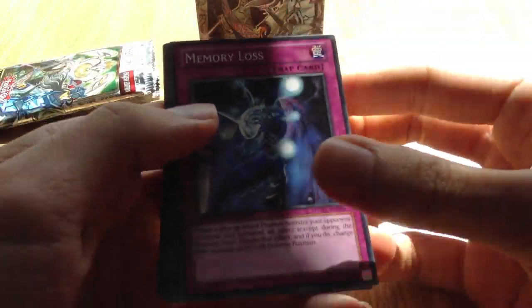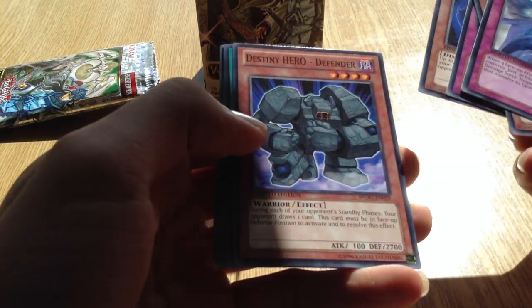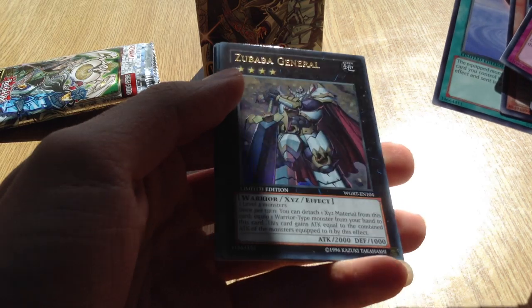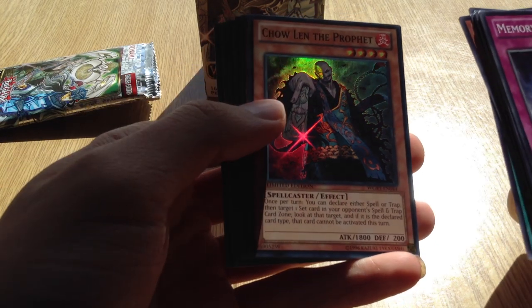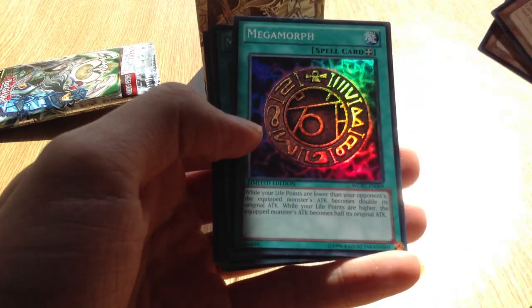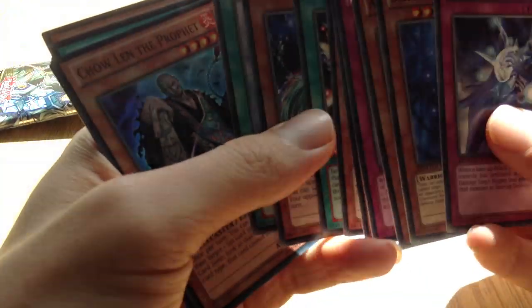So in the first pack we have Memory Loss, DDS Star Sparrow, AD Changer, Dimension Slice, Evil Swarm Salamandra, Destiny Hero Defender, Berserk Scales, Medium the Ice Barrier, Lucky Iron Axe, and an Ultra - Zubaba General. Yeah, this is probably the worst Ultra in the set. You do get one Ultra and I think six Supers: Chaolin the Prophet, Sergeant Electro, Megamorph, Mystic Box, Kazajin, and Yomi Ship. So six Supers and one Ultra and nine Commons - quite cool, something a little different.